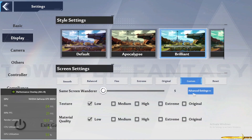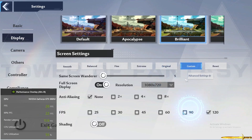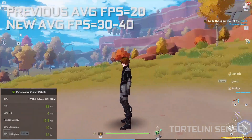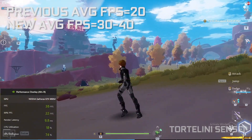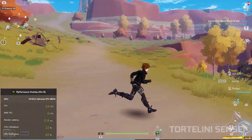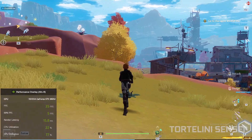Then click Advanced Settings again, and under FPS, click on 120 FPS and enable it. Now you're done. You will get a decent, better performance — as you can see on the bottom left, I now have above 30 FPS. There is still some minor stuttering because I'm recording with OBS; without recording I get better FPS.